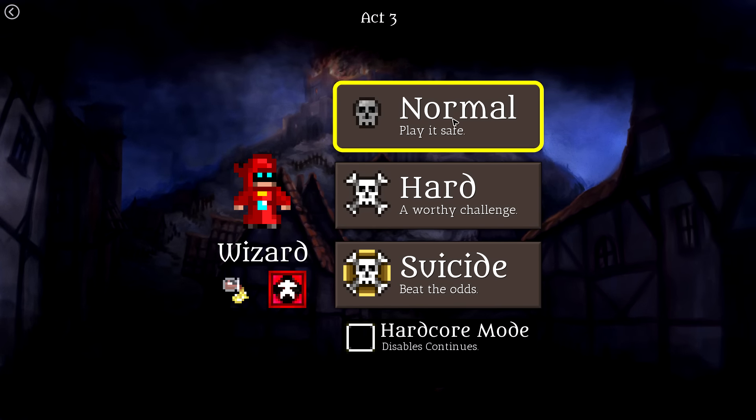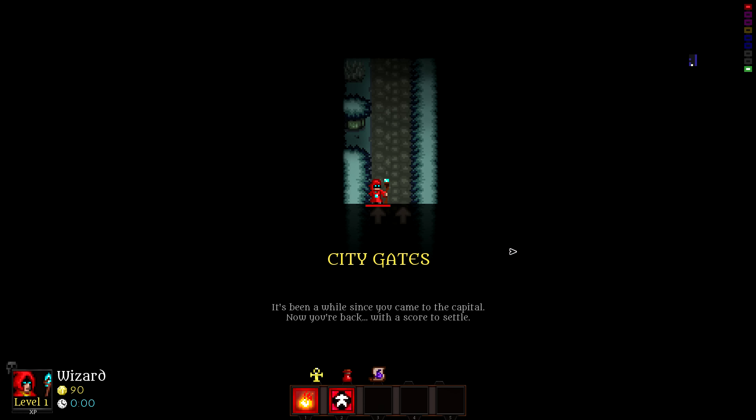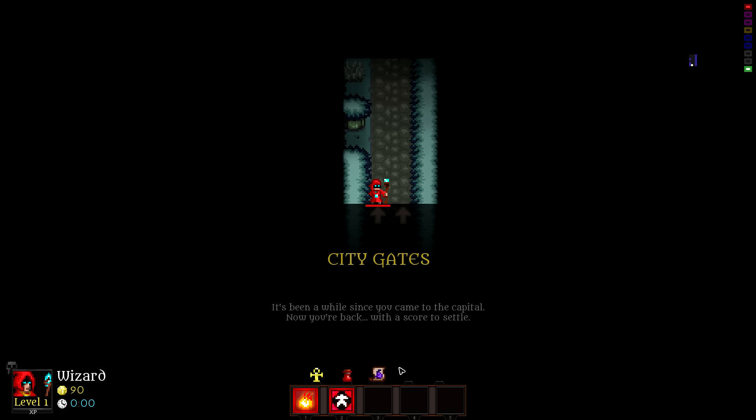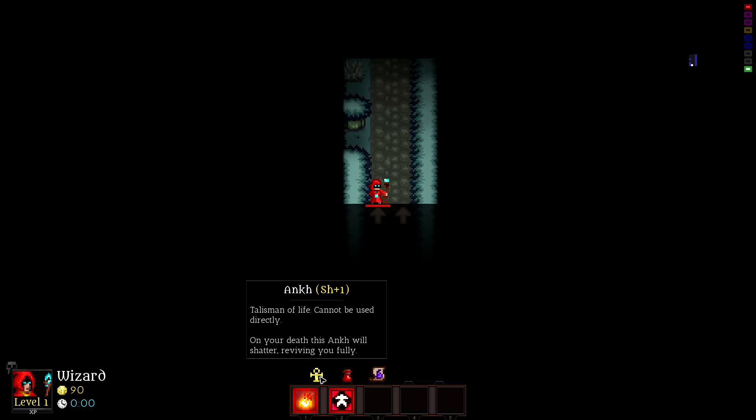We're going to do a normal run again. We're going to start doing hard mode after we get through, I think, either all of the characters or all of the chapters — I'm not sure yet. City gates: it's been a while since you came to the capital, now you're back with a score to settle. So this is my fireball skill, this is my teleport away skill, and we start off with a scroll of summoning, a full health potion, and an ankh.